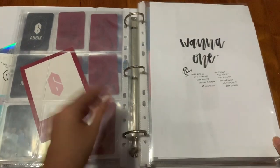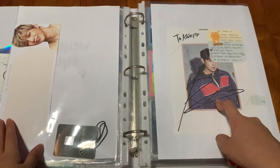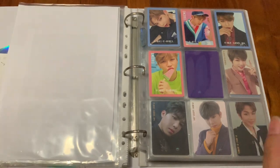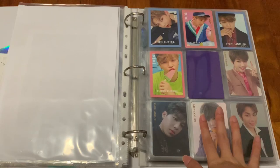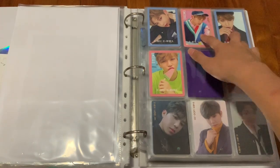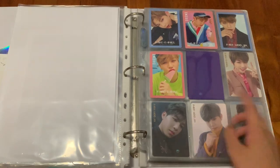Here is my Wanna One section. I have my fan sign page and a ticket holder for fan support. For Wanna One I used to collect top 4 but I only kept top 2 in the end — I sold away the rest because collecting top 2 is enough for me. So I have Daniel's To Be One cards and Woojin's To Be One cards — Daniel I Promise You and Woojin I Promise You.